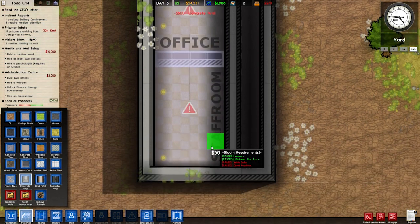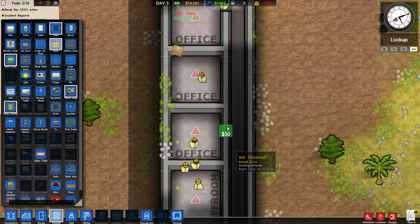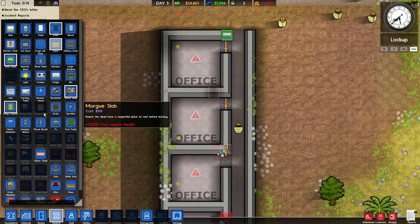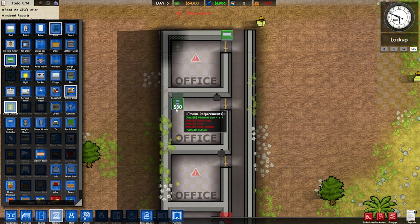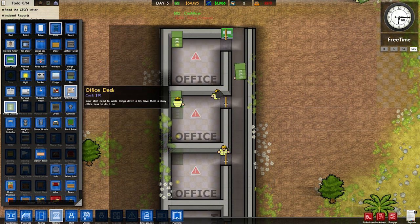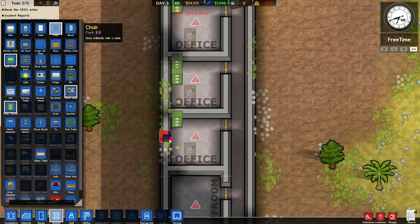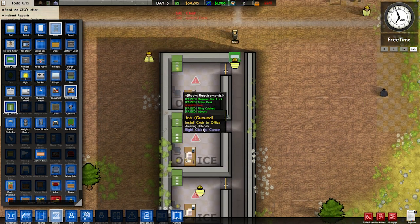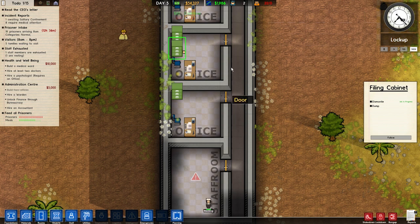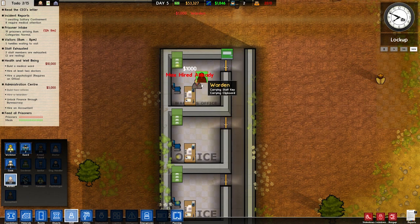I'm just going to run our walls like so. Then we'll work on our health and well-being because we want to make sure everybody's healthy. We'll put those along there. So office needs an office desk, chair, filing cabinet, all that good stuff. Let's grab out our filing cabinet - everybody gets a filing cabinet today. And then we need an office desk. Why do you have two? I'm going to dismantle you. Those are all operational and ready to go. Now we can hire ourselves a warden. Go in there, do your wardening business.